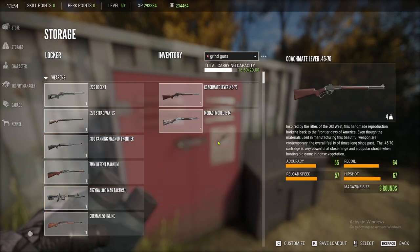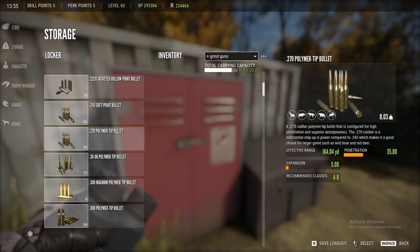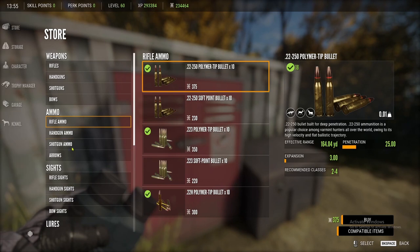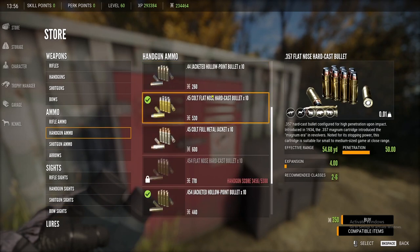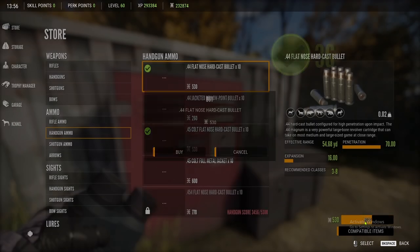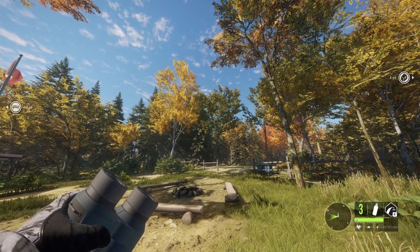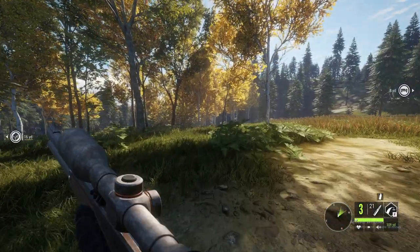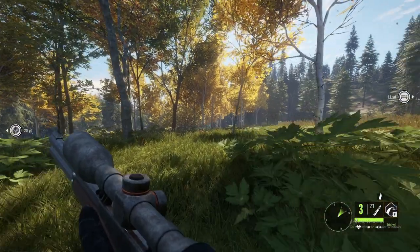I got to find it. There we go — 4570. I can put up the ammo. I need to find .44 flat nose — I need to buy more. Hand gun ammo, .44. There we go. And now we are ready to explore Hirschfelden and try to find some animals to take with the lever actions. I've never actually used a lever action 4570 before, so I didn't even know it had its own scope that we had to buy to be able to use it.